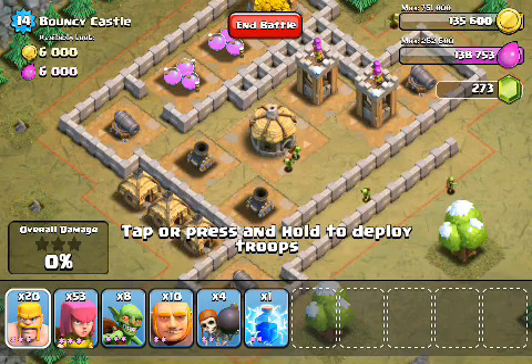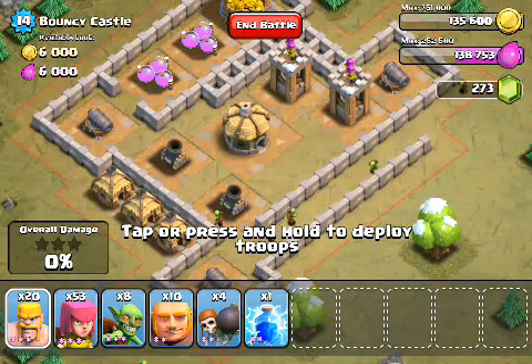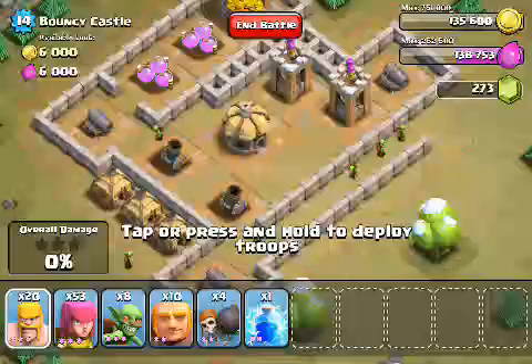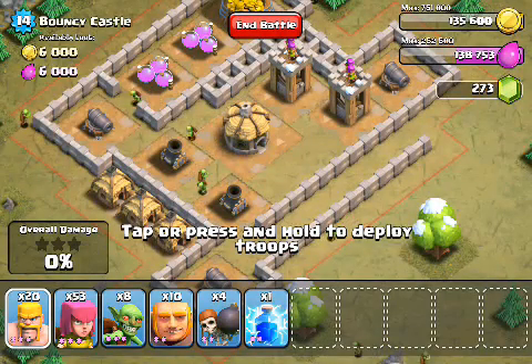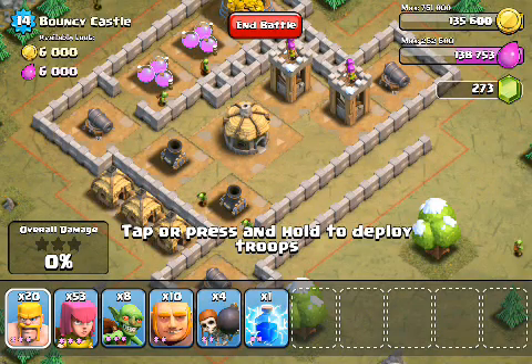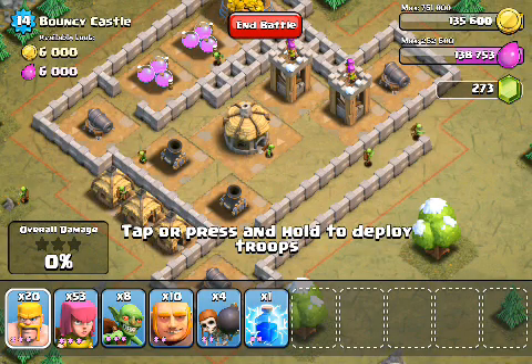So this is Bouncy Castle. What do we have here? We've got two archer towers, two mortars, and three cannons. Let's take a look at how much damage these guys can do. I'm going to pull up the wiki - you can check out what level these guys are by looking at the image on your screen and then looking at the images on the wiki. This cannon right here is a level 6, all three of them. That means they do 31 damage per second, or 24.8 damage per shot.